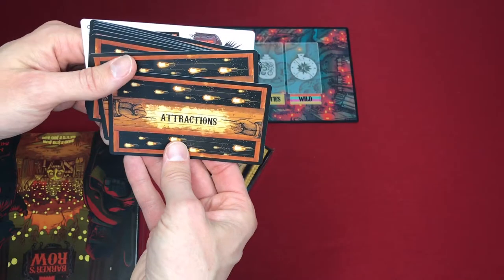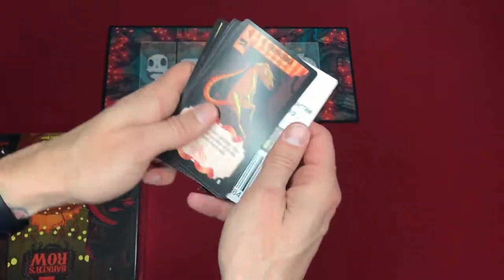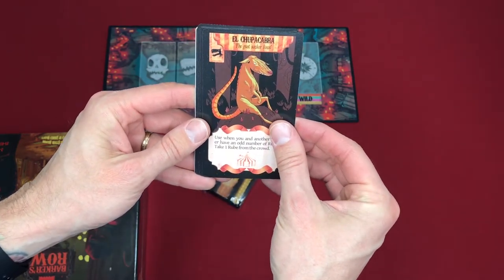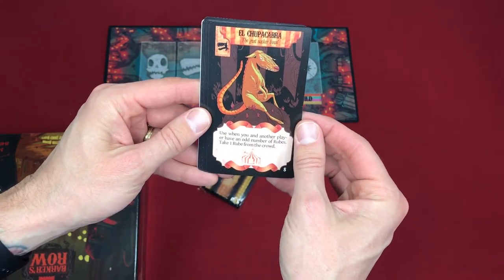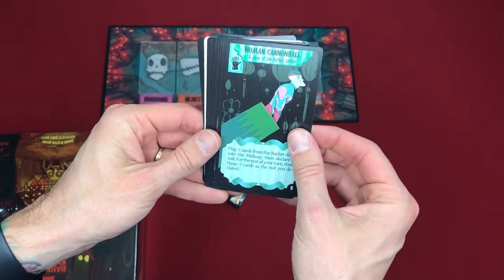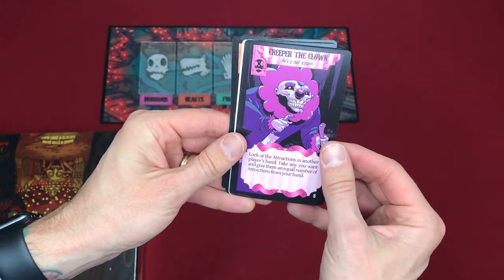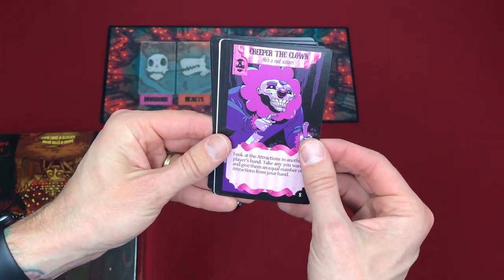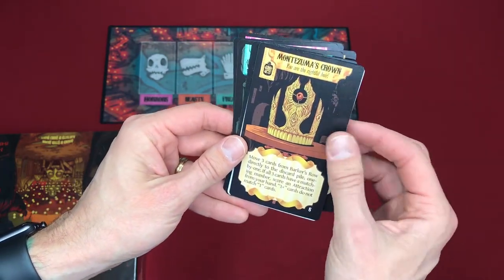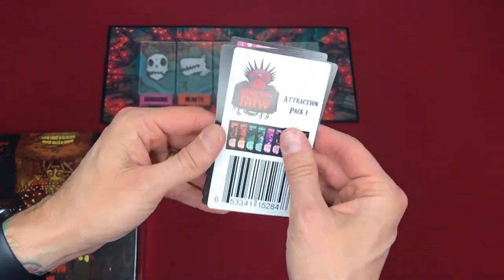So here are the attraction cards. What do you have here? El Chupacabra — the goat sucker lives. The Giant Leech. Human Cannibal. Invisible Man. Creeper the Clown — that's horrifying, he's a real scream. Dr. Jekyll. Dragon Egg. And Montezuma's Crown. I wonder if you get this card if you get Montezuma's revenge.